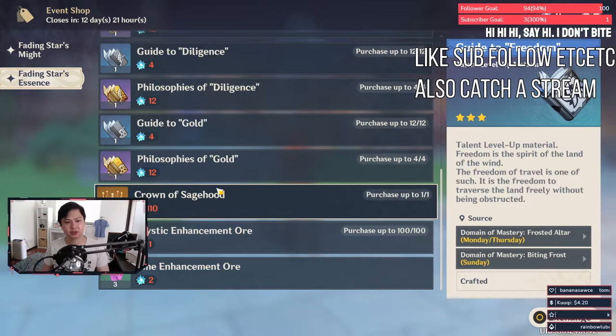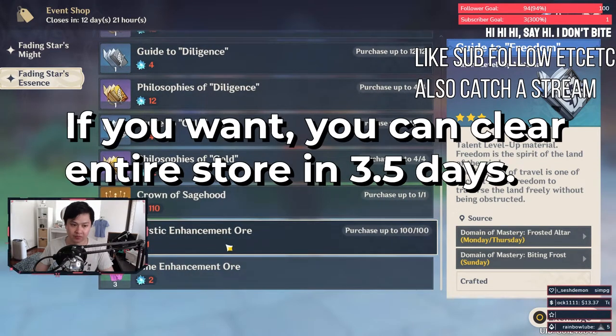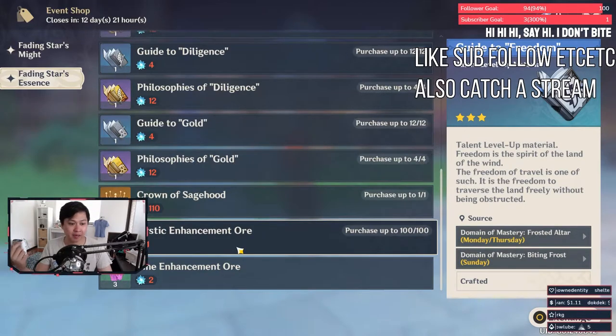Otherwise this looks like a good store. One other thing to note is that you may not end up clearing the entire store because of the mystic enhancement ore. You're buying one for one, so if you're spending 40 resin you get 50 of the currency at AR45 — 50 mystic enhancement ores for 40 resin. It's not really that worth it. If you're lazy or a completionist, you could go for it without too much detriment to your progress.